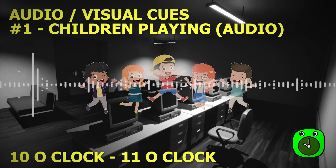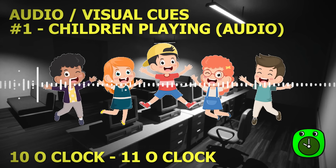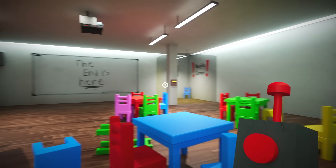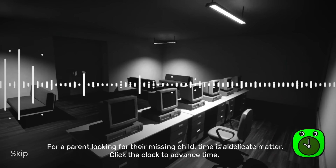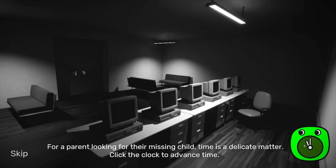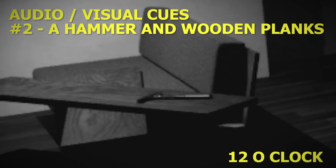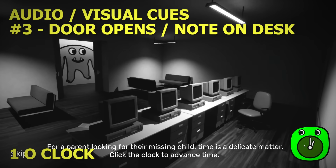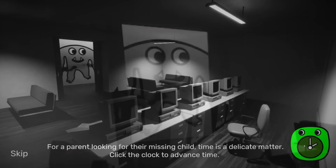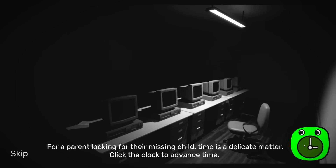We notice several changes as we advance time. The first is the audio of children playing — Garden of Banban is set in a kindergarten, so the sound of children is to be expected. However, as time ticks on, the sound stops. The daycare falls silent and a number of changes occur. At 12pm, a hammer and wood appear to the left of the image. At 1pm, the doors open and a note appears on the desktop. We then jump to 2pm and observe a bloodstain on the far wall. Something bad happened here, and we are stepping into the shoes of a parent investigating exactly what that was.